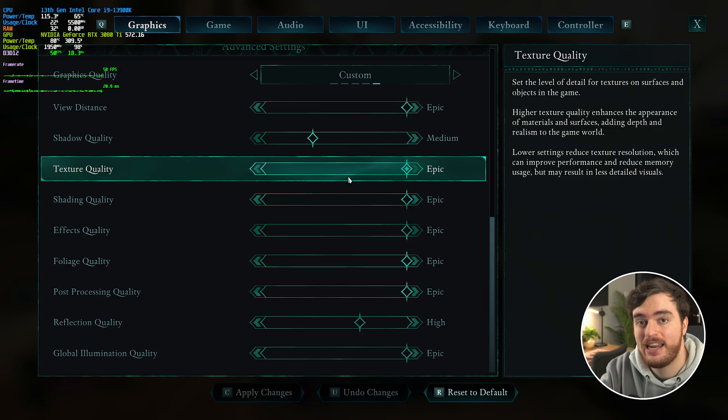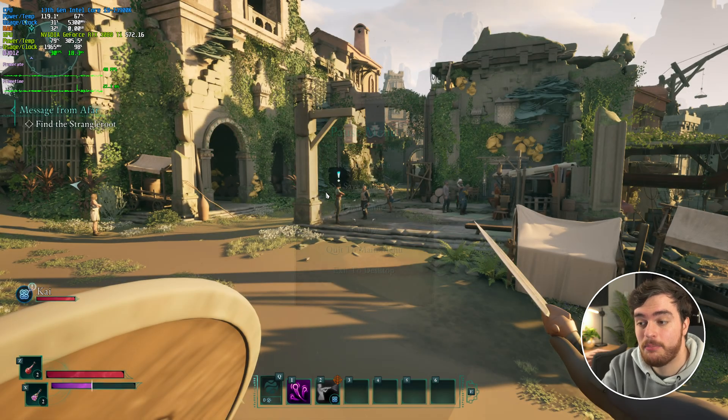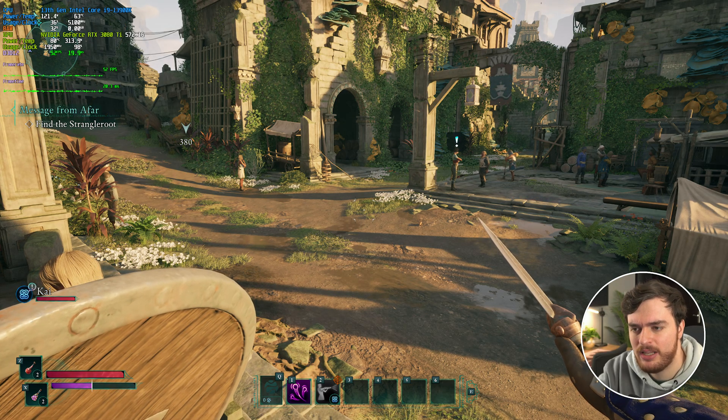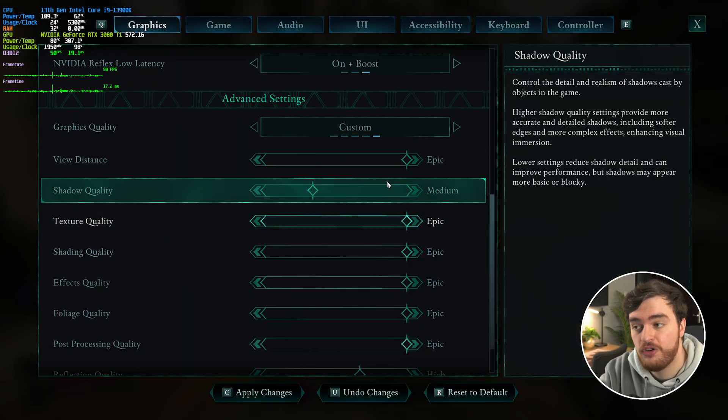Texture quality mostly has to do with how much VRAM your system has. Around 4 GB of VRAM, set it to low; 6 GB, medium; 8 GB, high; and anything more, epic should be good. Lowering this all the way down to the lowest from epic — you should see there's practically no FPS change, even though the world turns into some kind of clay mess while slowly being reloaded. Still 50 to 53 FPS. So for the most part, texture quality and view distance shouldn't have too much of an effect on your system.